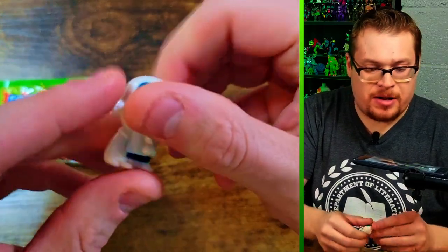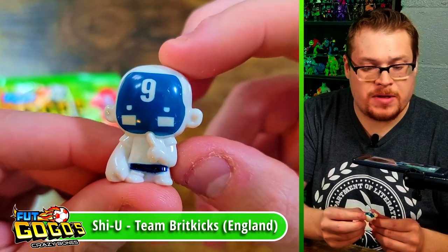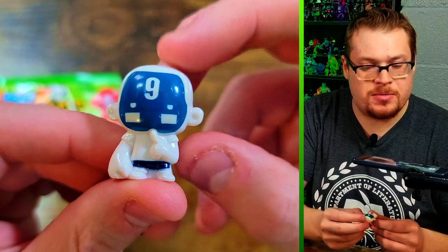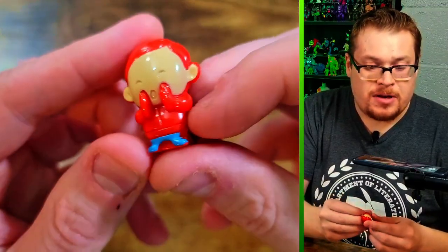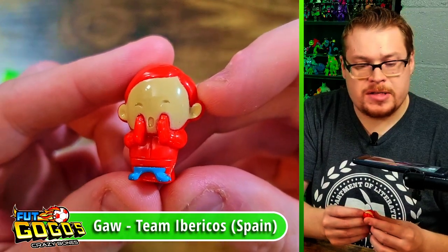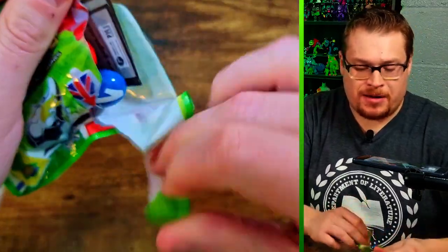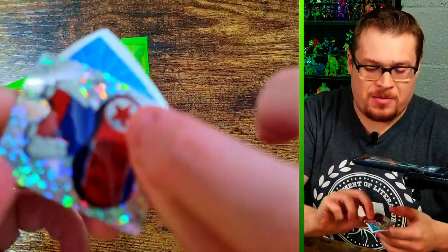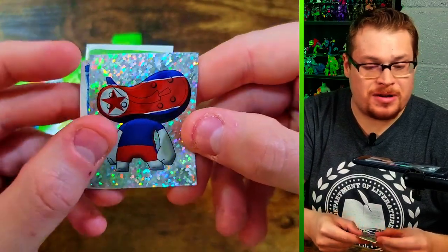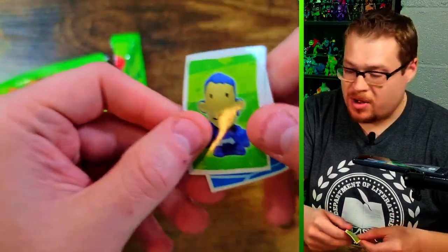We've got a nice looking number splattered on this one's forehead — I wonder if these represent any specific players. Next one has a shouting figure, either a fan or teammate rooting for his team. They all give off the Monica Gang vibes which I'm a big fan of. There's another really cool looking little holographic sticker.